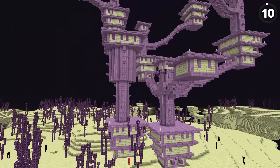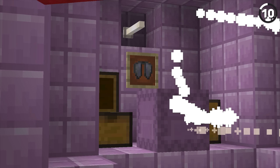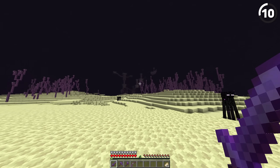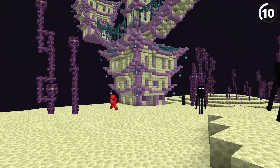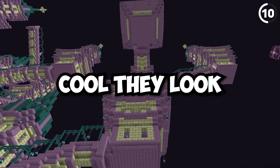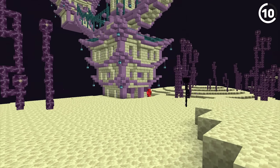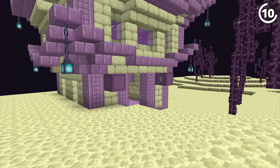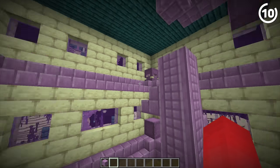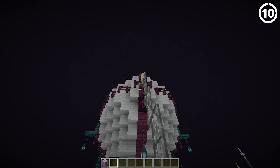Finding the end city in Minecraft is exciting, but it has nothing to do with the structure itself — everything to do with the chance of finding the elytra. But using this data pack by Ick Phillip, the cities themselves also become a destination to go search out, just because of how cool they look. The addition of warped stem blocks to break up some of the purple color with the end stone looks really nice. Even with all the hazards removed, this change would make it into a place you want to hang out at. And look at how cool the end ships look turning into blimps in the sky.